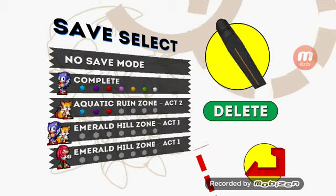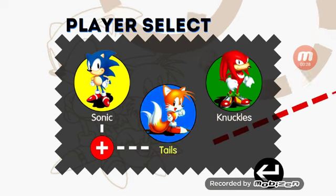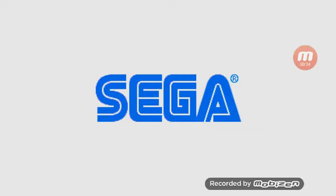Push start game, push no save mode, and choose whatever character you want. I'm going to be Tails — he's a cool guy. Now wait for the SEGA screen.